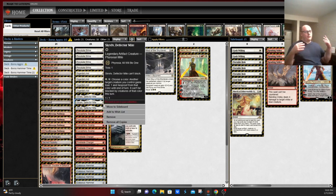Another addition to the deck is Skrelv, Defector Mite. Skrelv can't block and has Toxic 1. For Phyrexian mana or one white, choose a color — another target creature you control gains Toxic 1 and hexproof from that color until end of turn, and can't be blocked by creatures of that color this turn. So effectively this becomes almost a Giver of Runes. It's legendary, so you can't have multiple in play, and you have to pay either mana or life. But against a deck like Rakdos — whose removal is primarily black or red — name the right color and your opponent's dead.